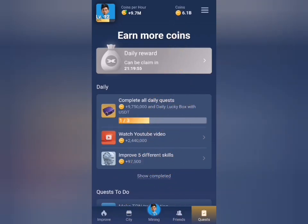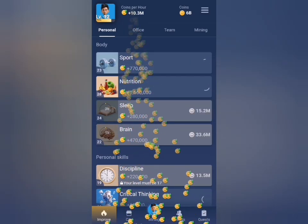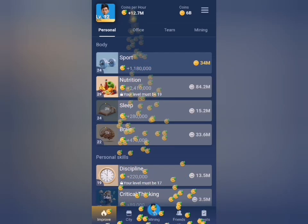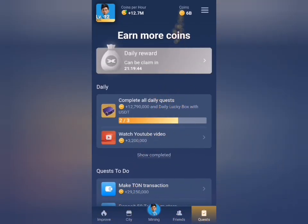The next thing to do is improve five different cards. I'm going to select five cards from this section. I already have five cards upgraded, so I can navigate back to this section to claim my rewards.